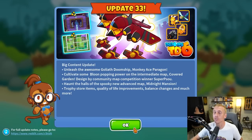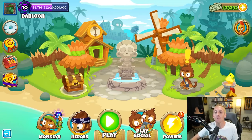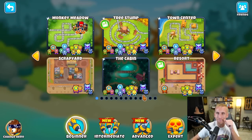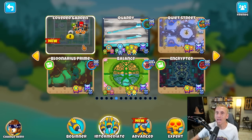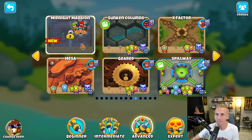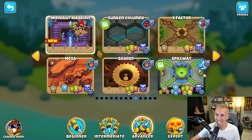Update 33 is here — the spooky Halloween update for 2022. Down here we have a paragon, and we'll get to that, but we have to check out some other stuff first, starting with our new map Covered Garden. There's a lot to cover today. We also have another new map called Midnight Mansion which we've got to dive into.